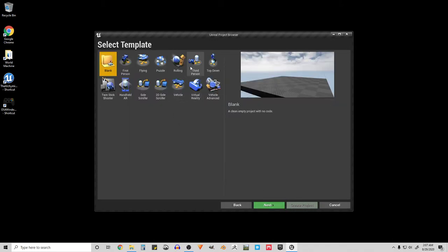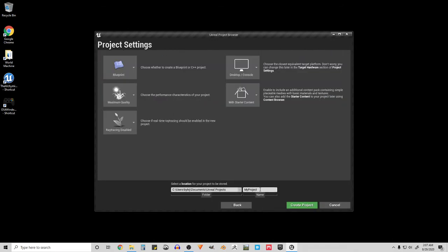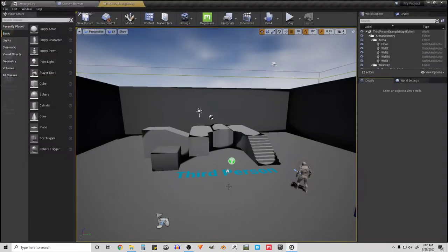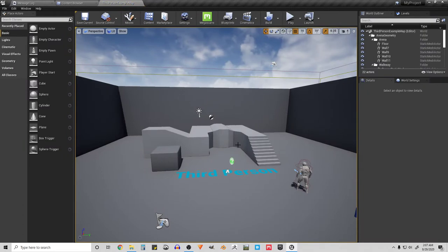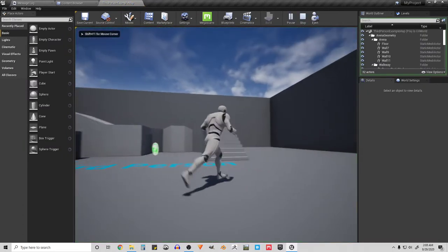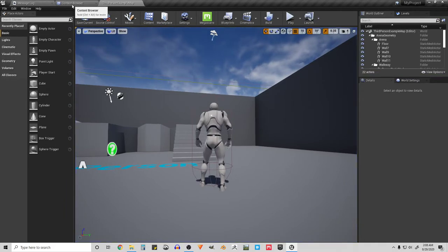What we're going to do first is make a new project. I'm going to go to Games > Third Person, leave it as My Project, and hit Create Project. Now we have a blank third-person game where I can walk around.